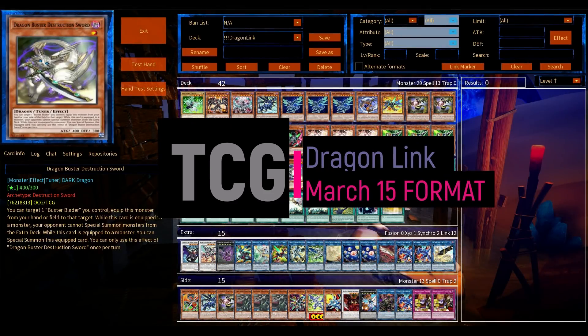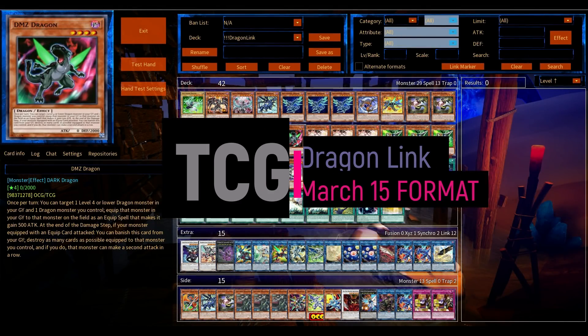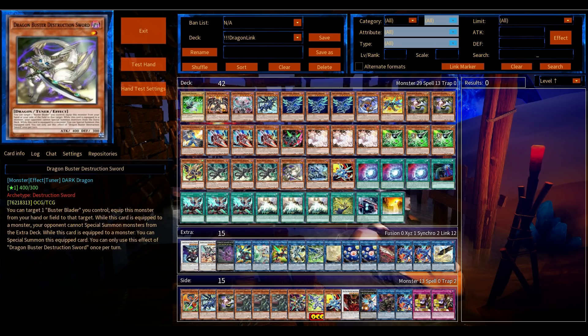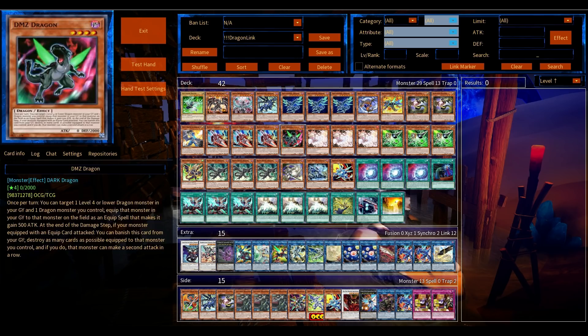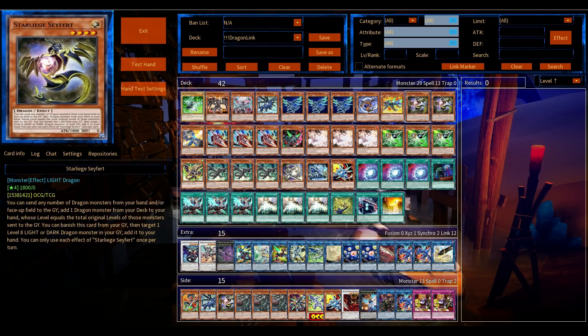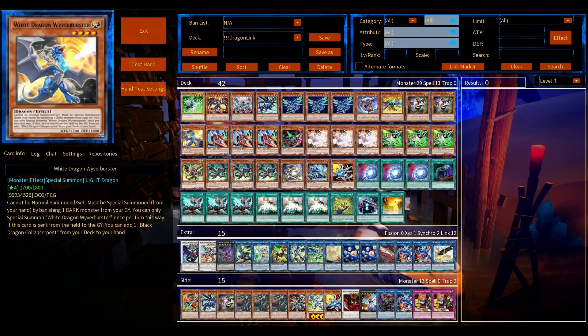Welcome back — Dragon Link in the new TCG format, post-March 15, 2021. Dragon Link is pretty much untouched: LP is still there, PC is still there, and Konami decided to give back the Dragon Buster for the Buster Lock.